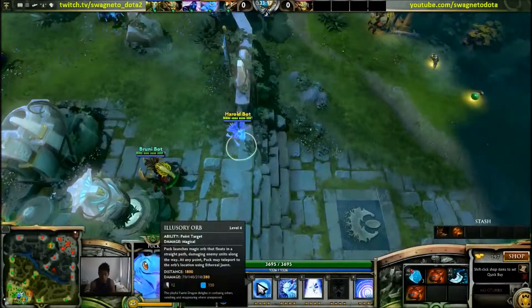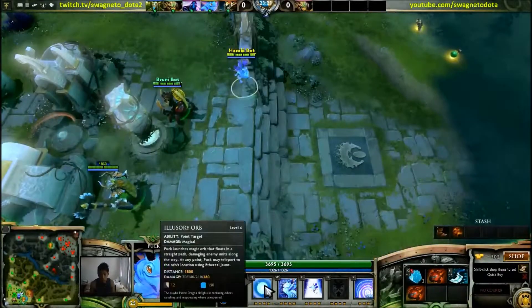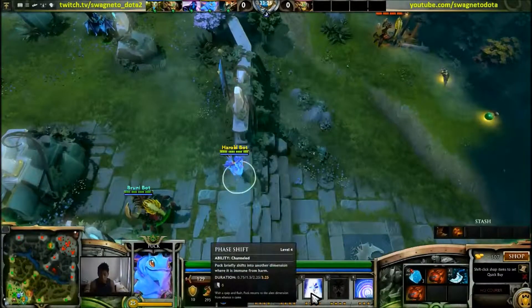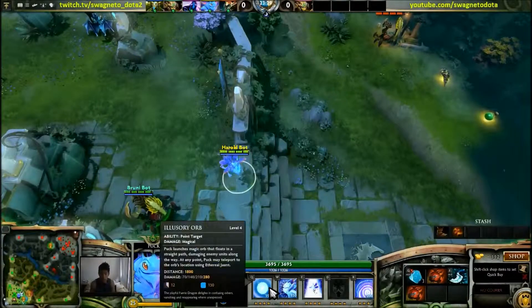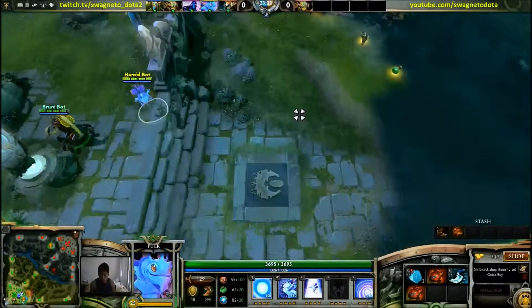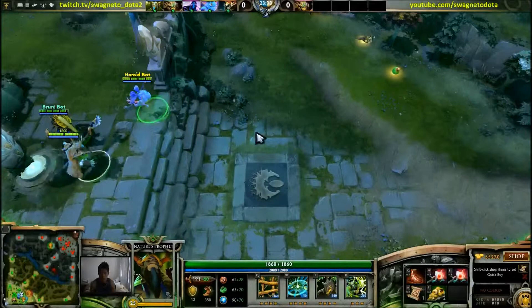Another example would be Puck. If you blink in, dream coil, and Waning Rift — you want to cast your Illusionary Orb and then Phase Shift while your Blink Dagger comes back up. So this is shift queue: it's pretty fast, but not as fast as it could be.